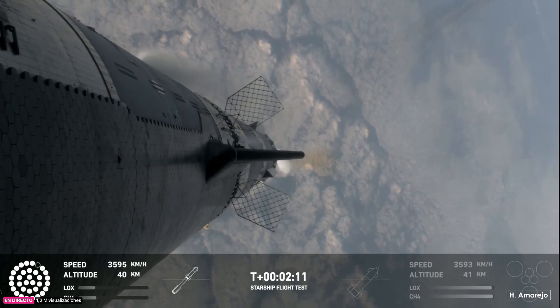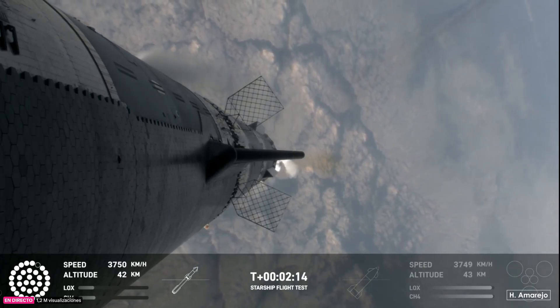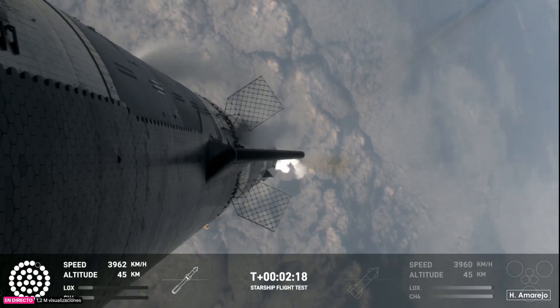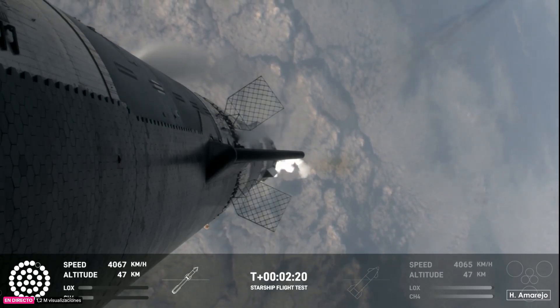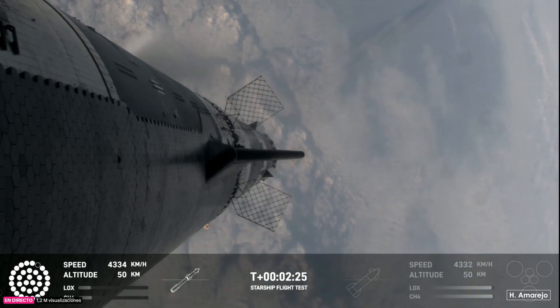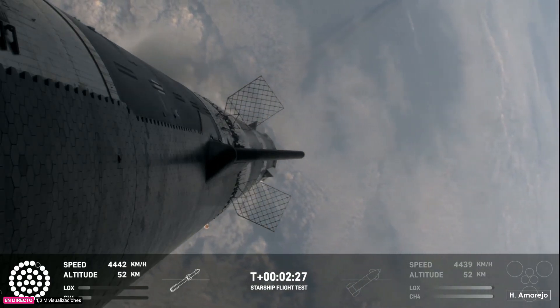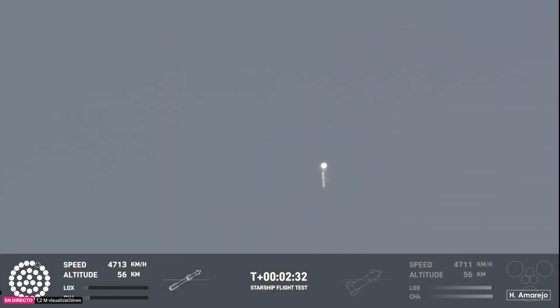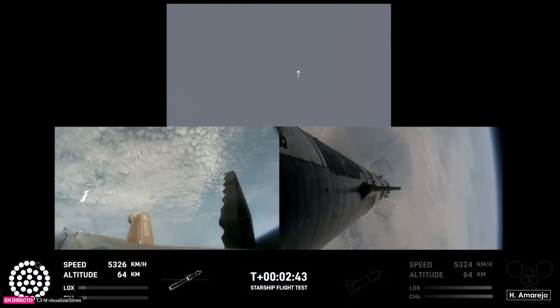After that, the booster is going to do its flip, start heading back, and then the ship will be on its own power on its way to space. That should be coming up in just about 30 seconds from now. As of right now, still looking like 32 out of 33 Raptors lit on the booster. And we'll start to see those stagger down — they're going to turn off in banks. You'll see the lights on the bottom left screen of the engines that are active start to turn off in different groups, and you'll see those three center ones remain lit.